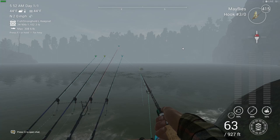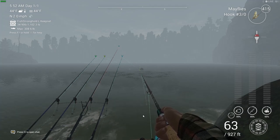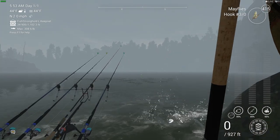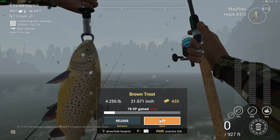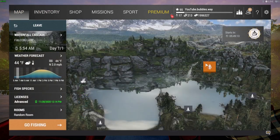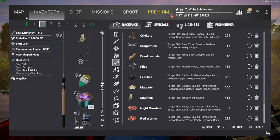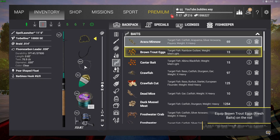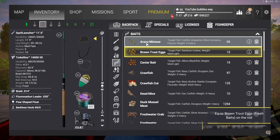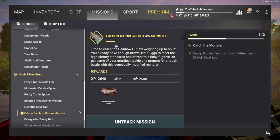When I was doing this it didn't take very long at all — it was insanely fast. I always recommend doing missions because you get extra bait coins and free stuff. If you ever struggle on any missions, look across the channel — every single mission is there. There's our third brown trout. Once you've done that it will give you some bait. The mission we're doing is the fish monster mission, but under fish monsters you'll also find one called 'Falcon Brown Trout Eggs' — that's the mission you do first, and it will give you brown trout eggs as bait, which is what we need to then do the Falcon Rainbow Outlaw monster.